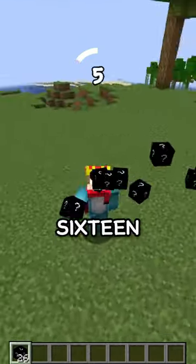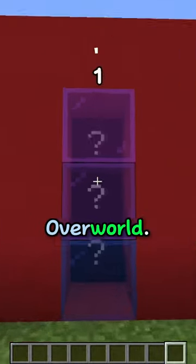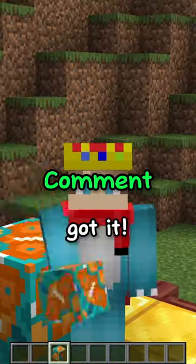Final hint: this block has 16 different variations, with all but 3 spawning naturally in the overworld. Did you get it? The block is glazed terracotta. Comment when you got it.